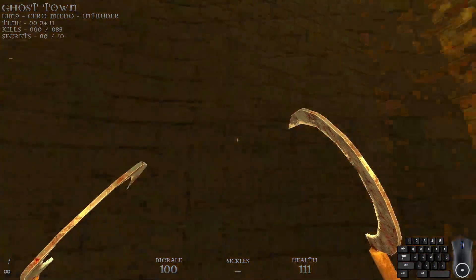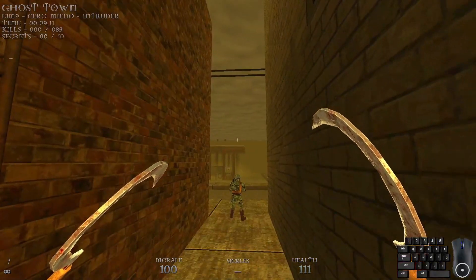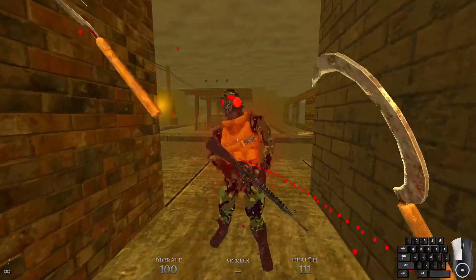Ghost Town. Spooky. Well, here we are in the penultimate map of The Foothills episode. 85 kills and a whopping 10 secrets. Wow.